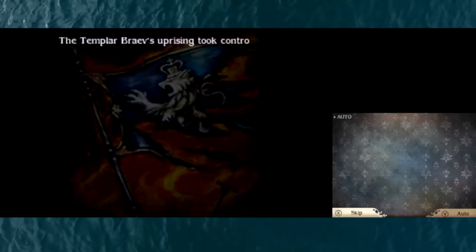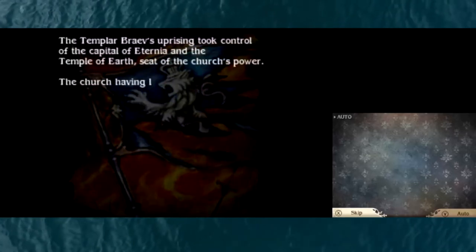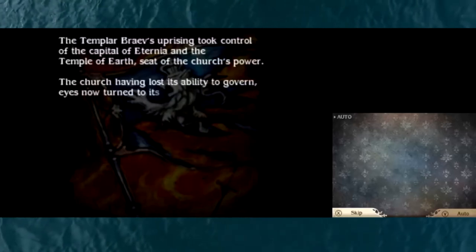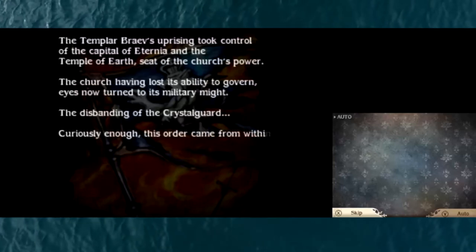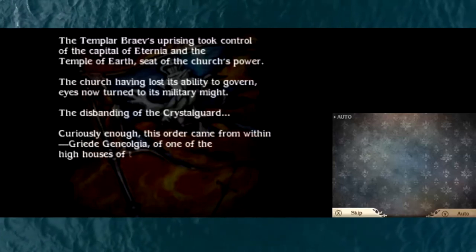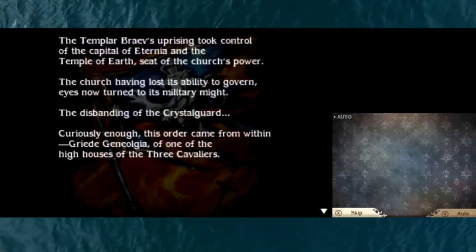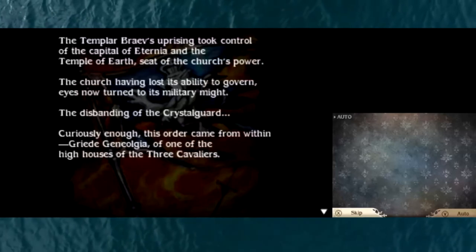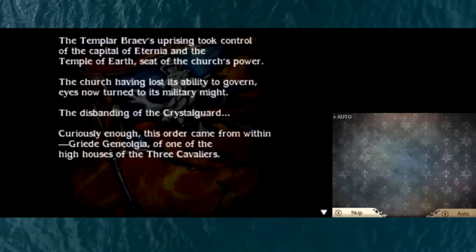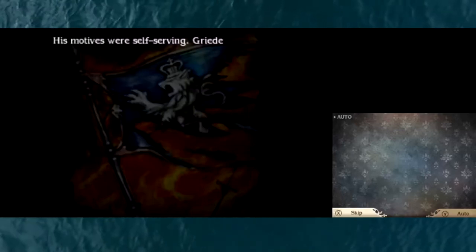The Templar Brave's uprising took control of the capital of Eternia and the Temple of Earth, seat of the church's power. The church, having lost its ability to govern, eyes now turn to its military might - the disbanding of the Crystal Guard. Curiously enough, this order came from within: Greed Genioja, of one of the high houses of the three cavaliers. His motives were self-serving - Greed sought to protect his family and closest allies at the expense of all others.